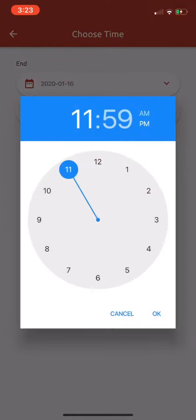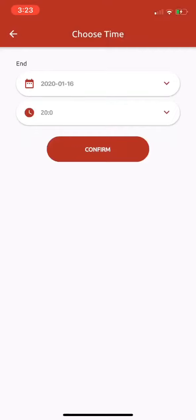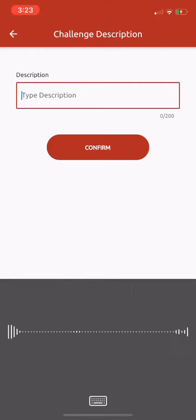Then I'll pick the time. We'll say you have to be there before 8. So if you go to that address before 8, then you'll be able to unlock the tokens and they'll get deposited into your wallet. Then I'll go ahead and hit the description.